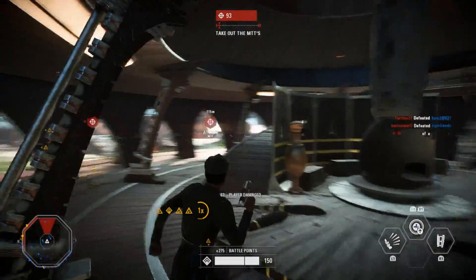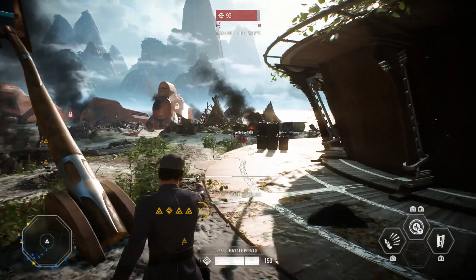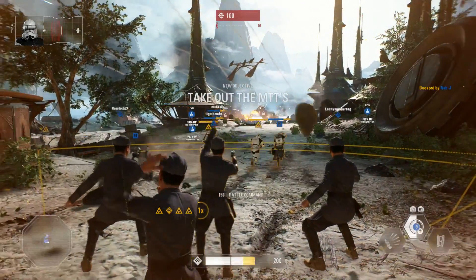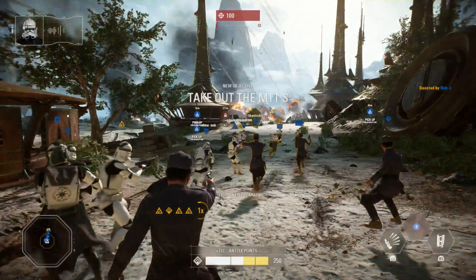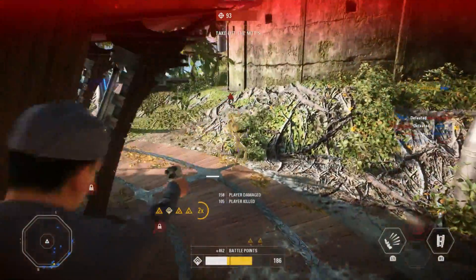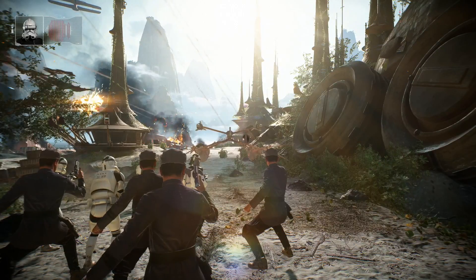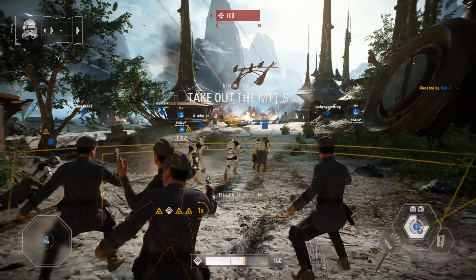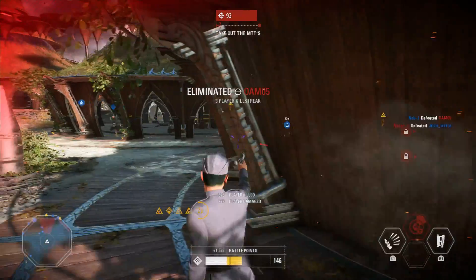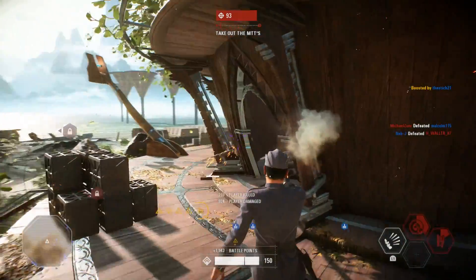Another tip with the Battle Command abilities — they actually tell you how many people are within your radius down in the bottom right corner in the ability icon. The number can go from 1 to 20 and represents the amount of people that will be affected when you press the button. So if there are 8 people in your radius it'll show 8, and you can press the button and get rewarded for all 8. If that number hits 20 I would definitely press the Battle Command or Recharge Command to get those team points and buff your teammates.